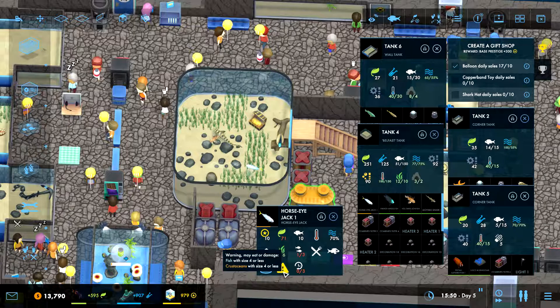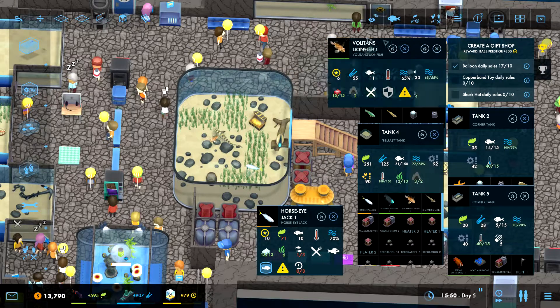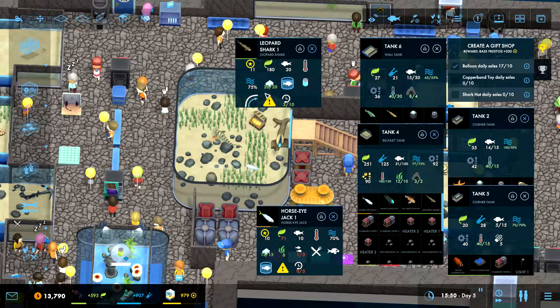Four-sized jack, size 4 or less. But what about when you grow up? Then you will be size 18, which means it might eat something small. We'll have to keep an eye out for the angelfish, because I'm not sure if it will eat a size 10. Voluntant lionfish - you will eat size 4 or less fish and crustaceans, but it's fully grown, so that's not going to affect the angelfish. It doesn't seem to have any really serious requirements apart from the cave being covered.